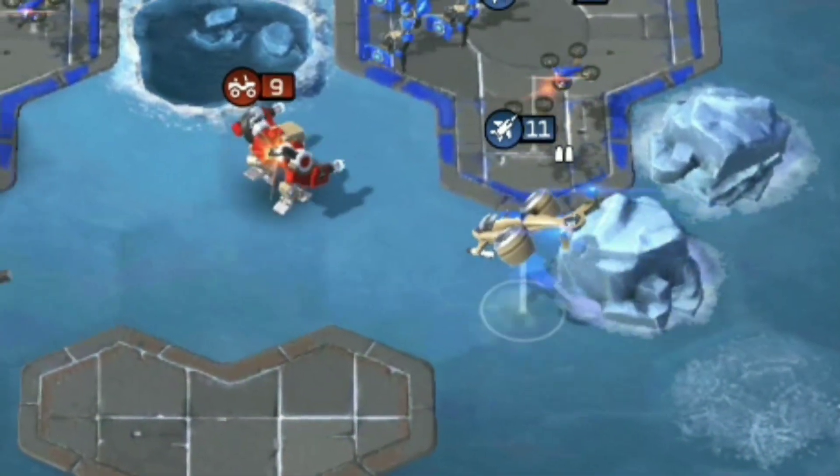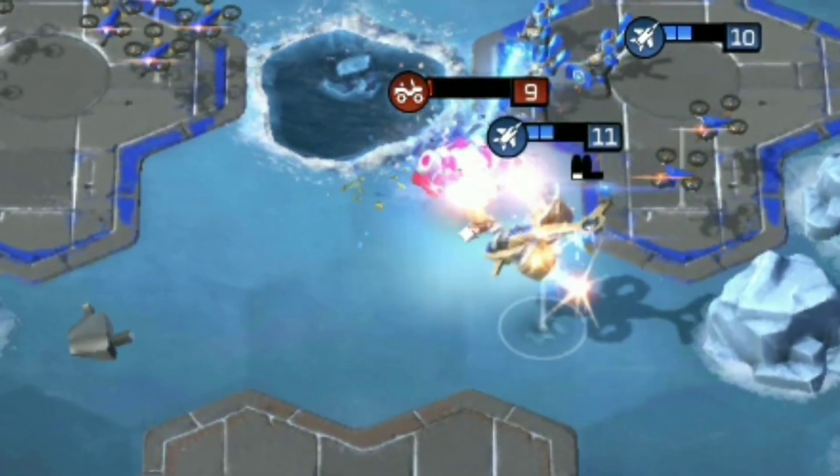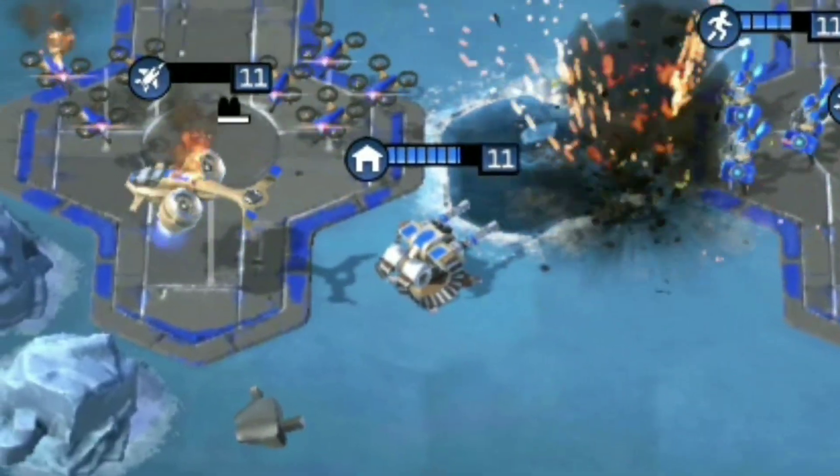My personal favourite use for Strongarm's turret is to drop it and retreat a friendly unit to safety through it. This works especially well for more fragile hit and run units like the Orca.